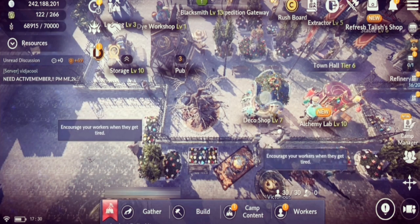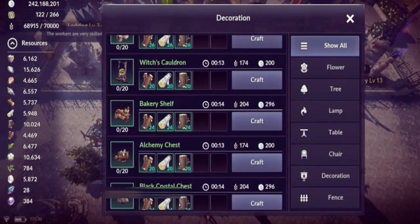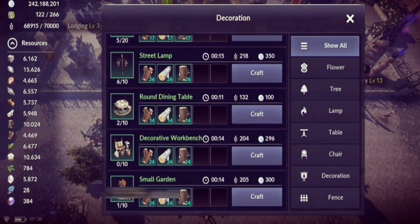The Deco Shop is where you build decorations for your camp. Items craftable in the Deco Shop are also needed for collection, much like the Trade Shop.